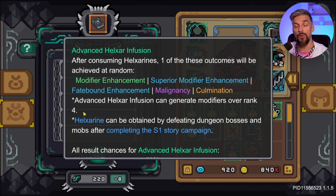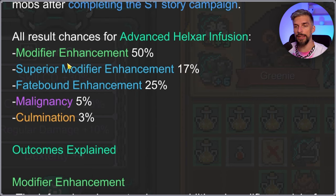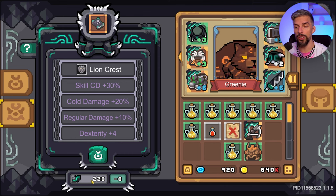Advanced Helixar infusion can go over rank four, so you can get even higher modifiers. Moreover, malignancy and culmination effects become available. The chances are: normal modifier enhancement 50%, superior 17%, fate bound 25%, malignancy 5%, and culmination 3%.